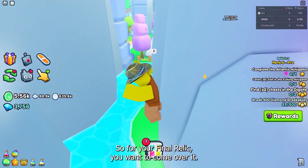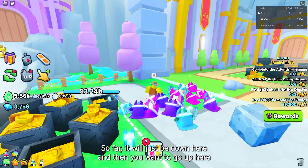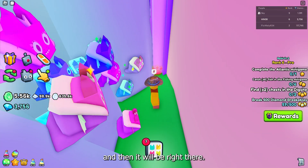For the final relic, you want to come over here. This is located right on the last island that you can unlock so far. It will just be down here, then you want to go up here, and it will be right there.